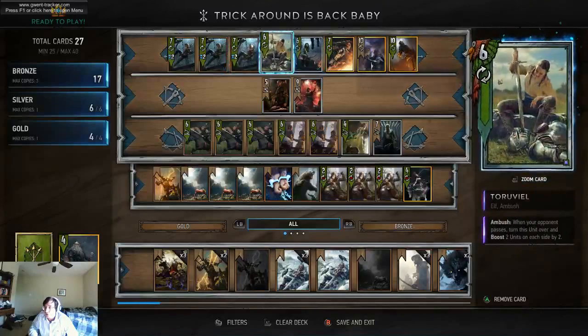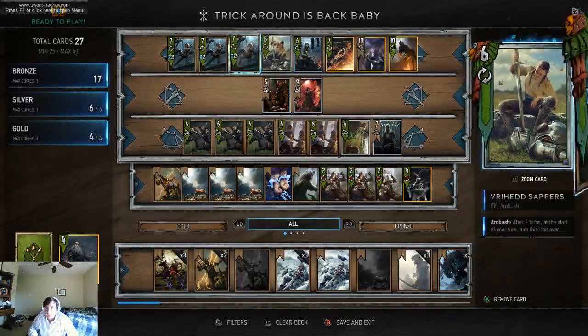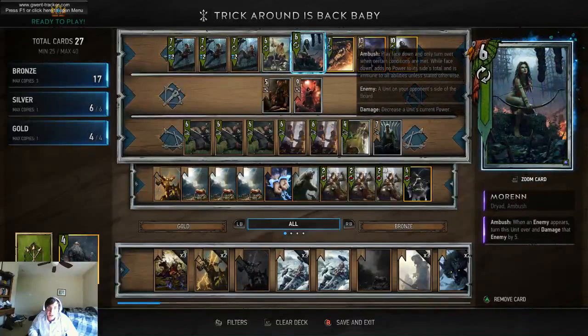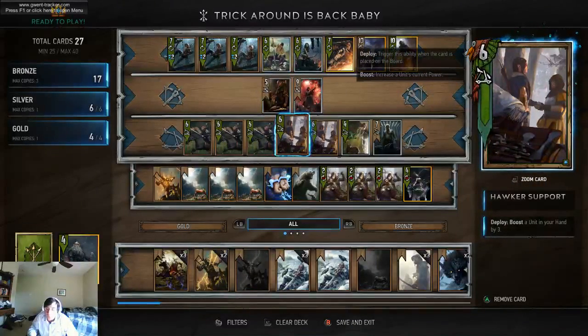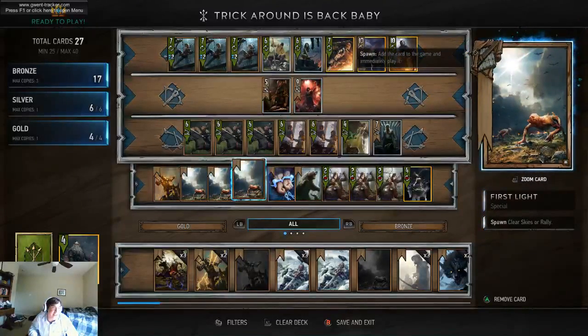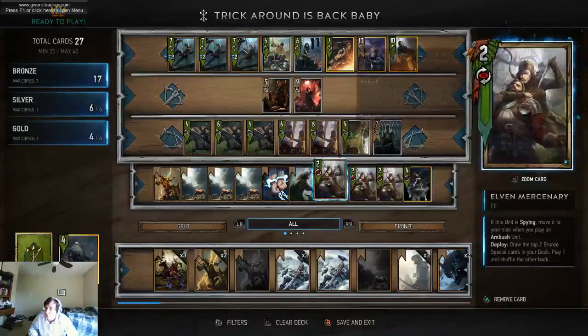So for me, those are these ambush cards. They don't get hit by the bear, and until they flip over they're not going to get hit by the weather. So you don't have to remove the weather from the board all that much, and if you do have to, you have really easy access to the First Lights through the Elven Mercenaries.